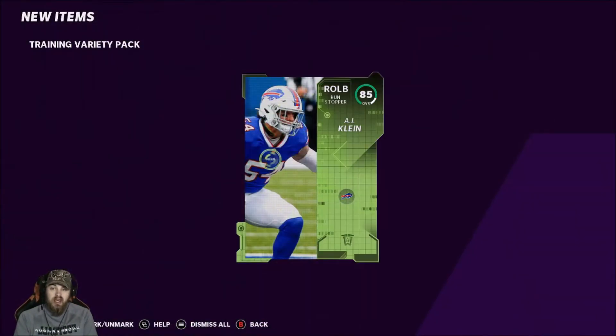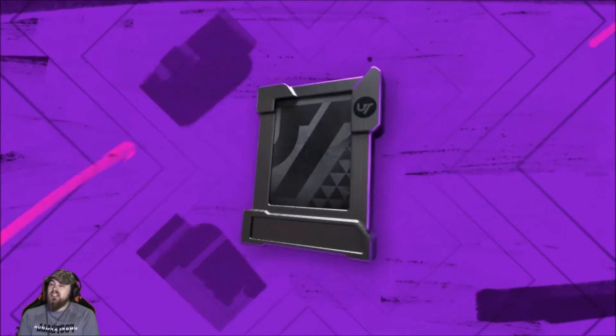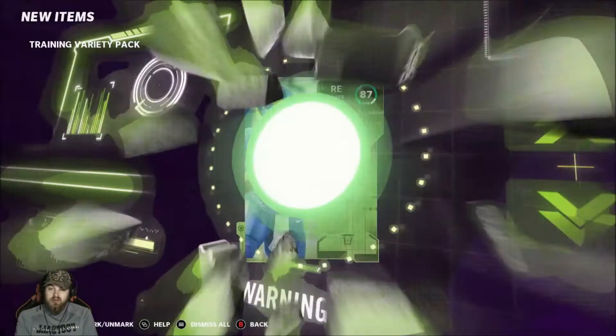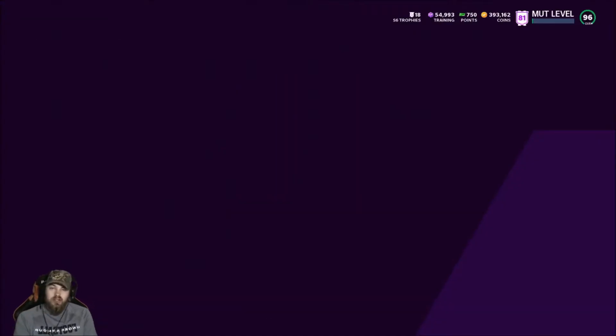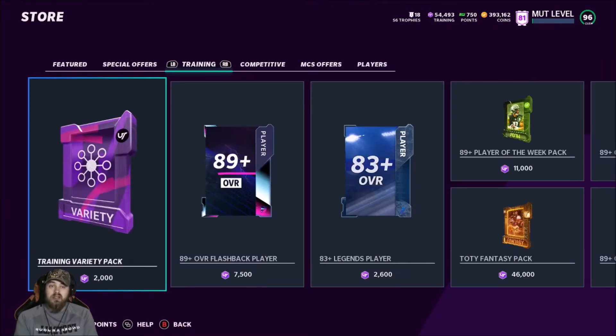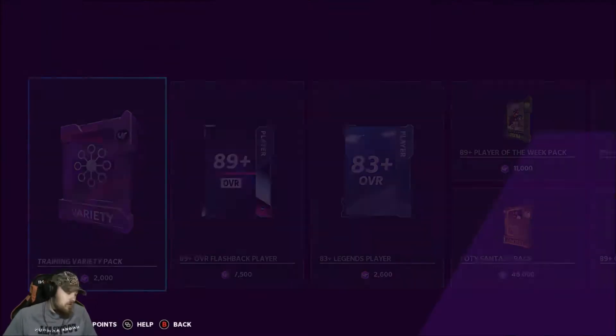Team of the Week 85 — it only takes a couple good pulls. 87 Aaron Donald, 1800 training. You can also get some good quick sales out of these here and there — 50k quick sales — which isn't bad.